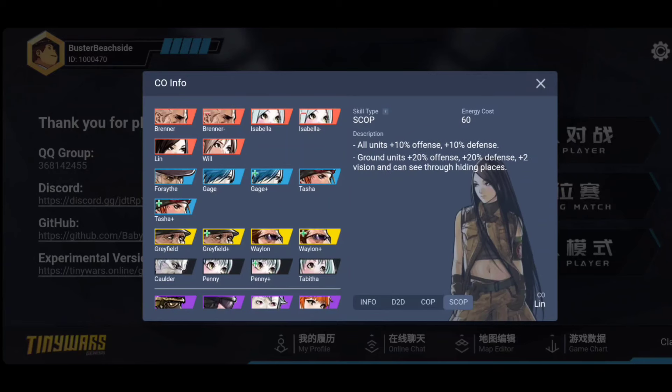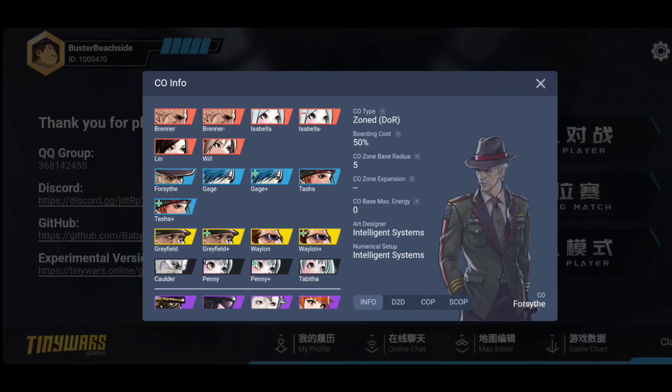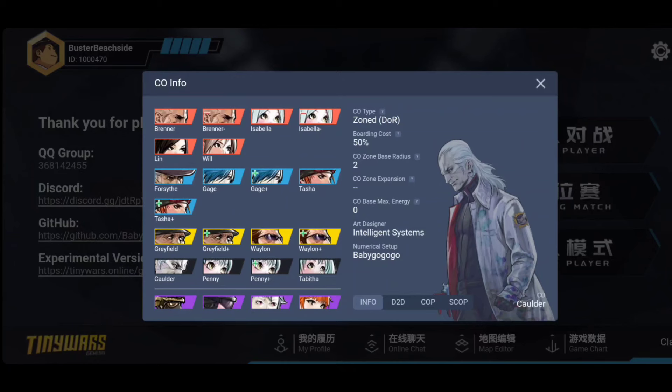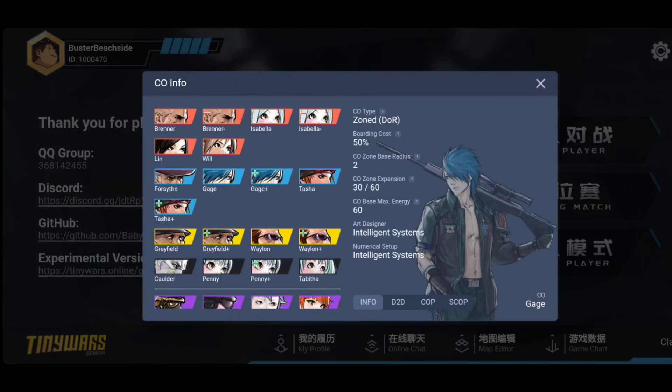Lynn, Forsyth, and Will have no changes whatsoever. Calder and Tabitha have also been left unchanged. I should mention that the Calder in Tiny Wars is technically already a nerfed version of Calder — if you've played the original Days of Ruin on Nintendo DS you know he's completely broken — so this version could technically be called Calder minus, but he's been in the game since the very beginning of Tiny Wars.